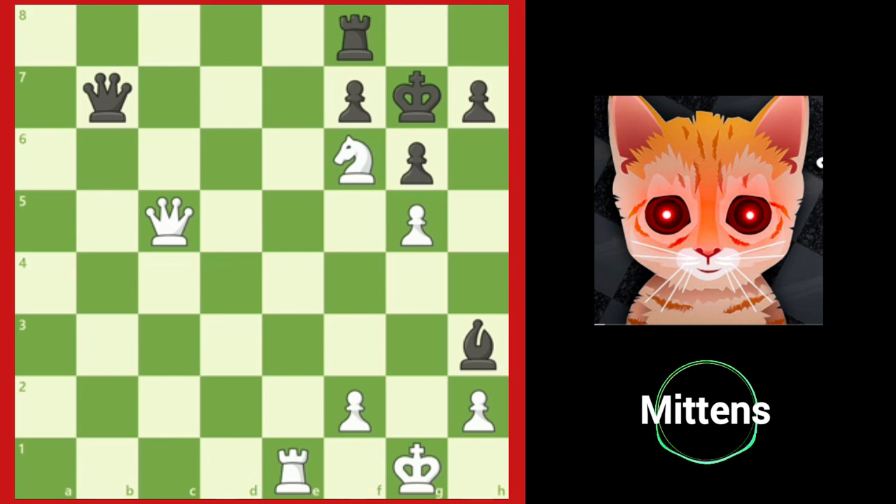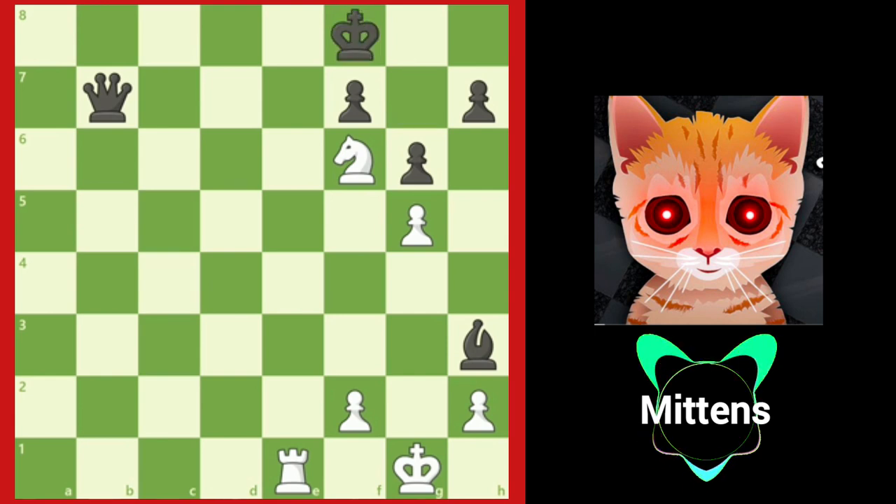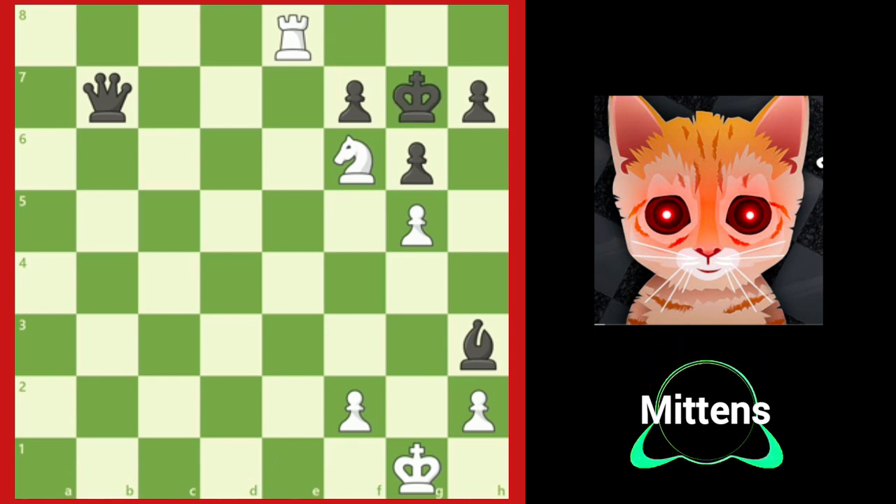Although black is threatening checkmate in one move, white has a forcing checkmate combination beginning with a queen sacrifice. Can you see it? After the forcing queen takes f8, white sacrifices the queen to force the king to the back rank. After king takes f8, white now has a forced checkmate in two moves. After rook e8 check, black is forced back to g7. After king to g7, notice black's king does not have any safe squares, and the knight and the rook work together to deliver checkmate with rook to g8.